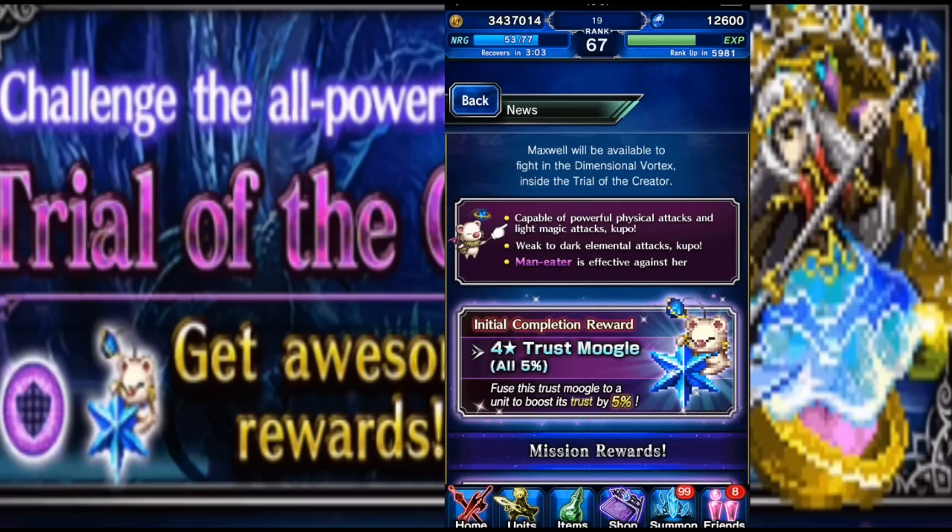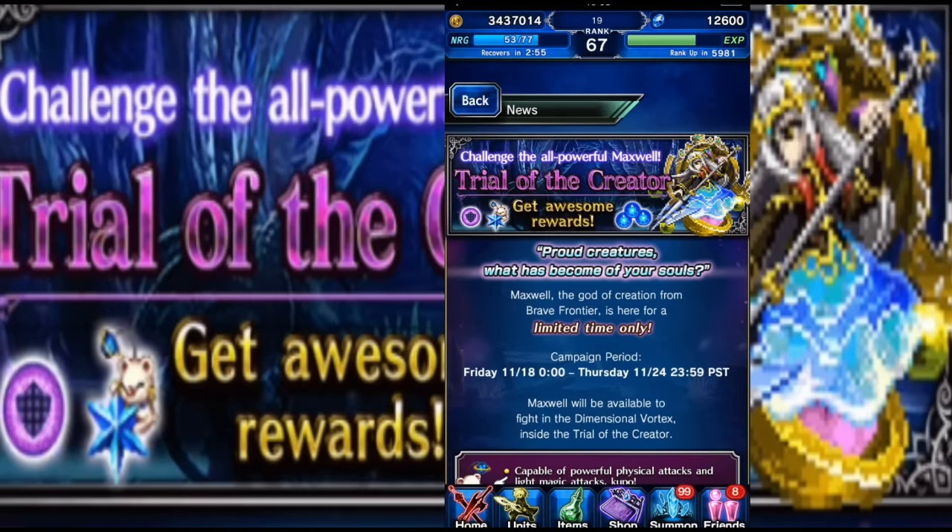Maxwell is 100% weak to dark, so we have Elza — she's the global exclusive that will just tear Maxwell to shreds. If you have Elza or an Elza friend, this trial will be a walk in the park. First, Elza's dark will drop Maxwell's defense with Ravaging Blow — a 50% drop — and then use one of Elza's dark attacks.